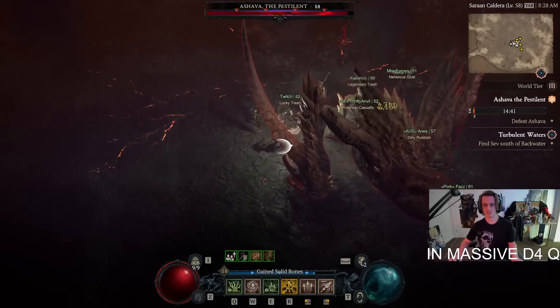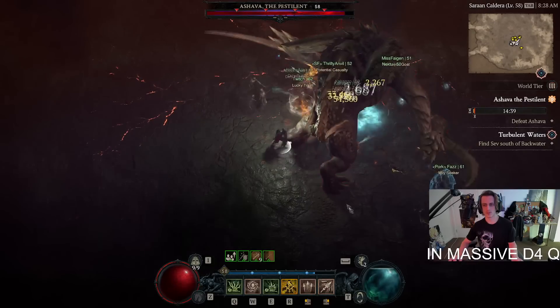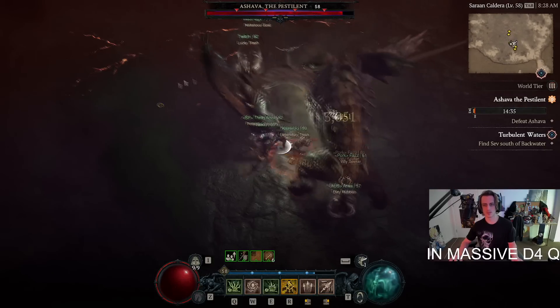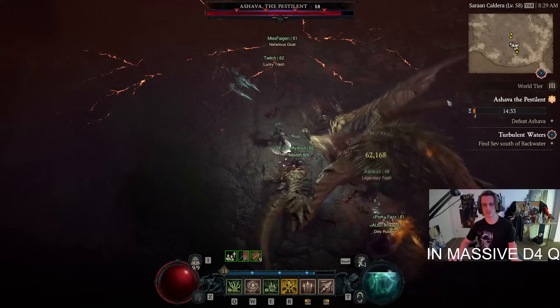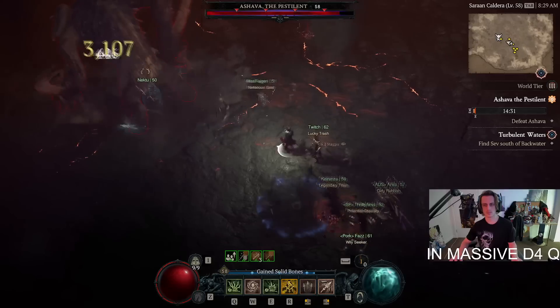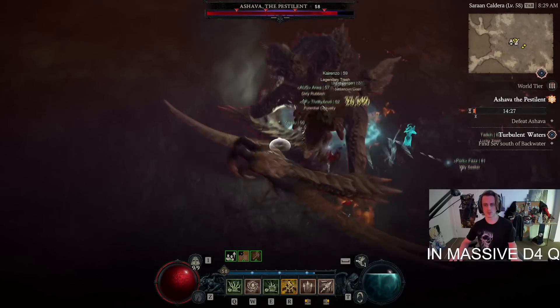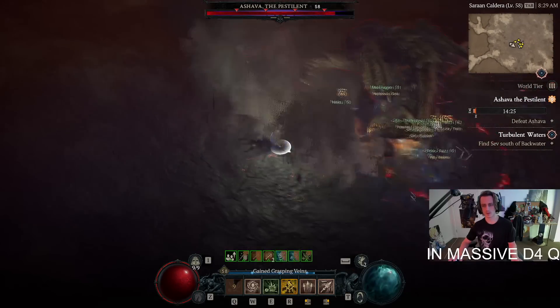It's a Bone Necro. This is against Ashava — you can see the damage that comes in whenever I'm spending my entire energy bar. It's pretty noticeably tanking the boss's HP, and this is roughly level appropriate.